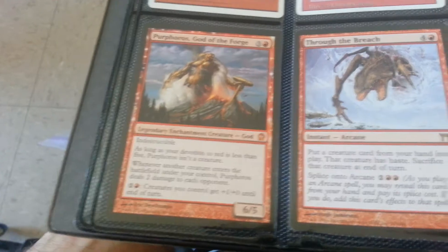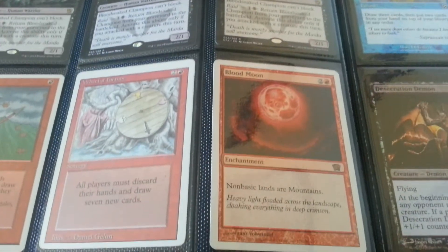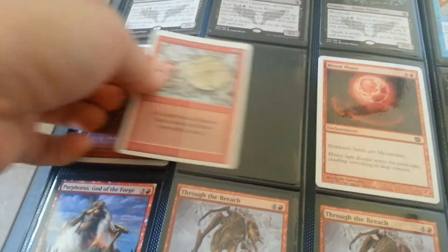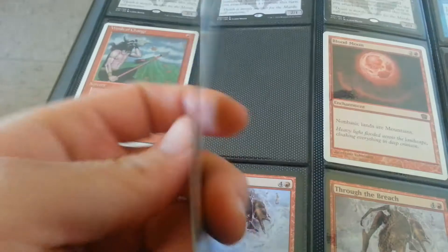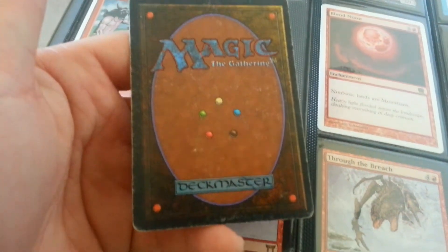Yeah, right now I'm just looking for standard stuff. Blood moon there for knowing. This is probably not for trade — the mispet, real fortune, seen better days.